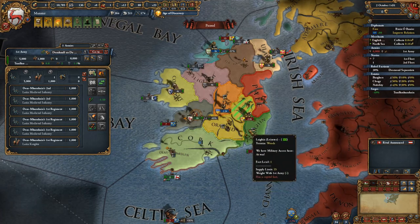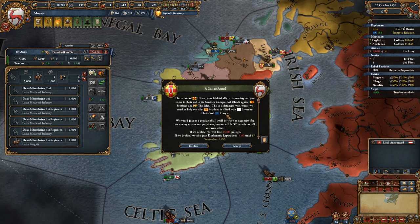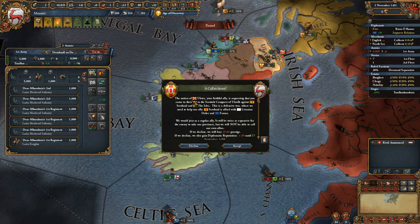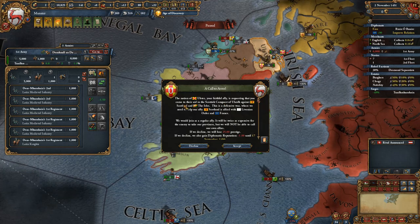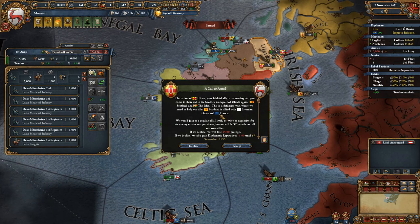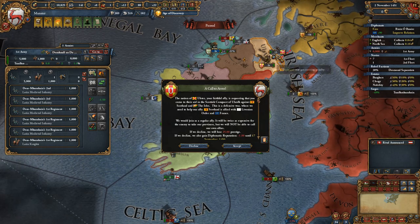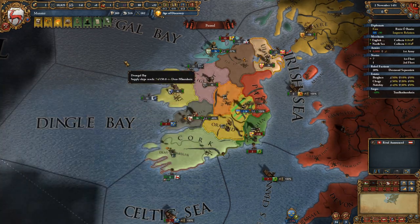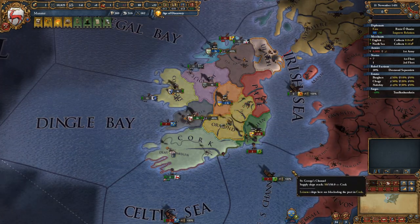Come on, take the fort. No, no, no, no — pause! The nation of Ulster is faithfully requesting that you come to their aid in the Scottish conquest. You've got to be joking. The Scottish are allies to France — who are you allied with? The clients — I'm pretty sorry, this would totally screw me up.